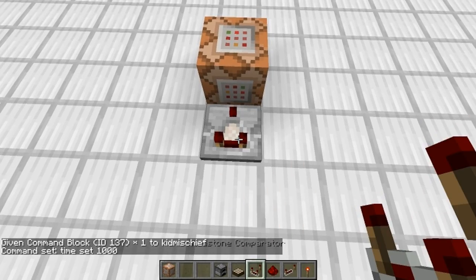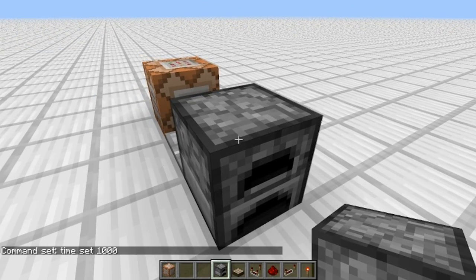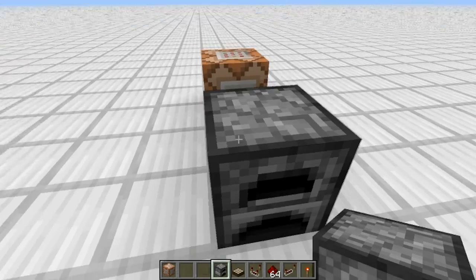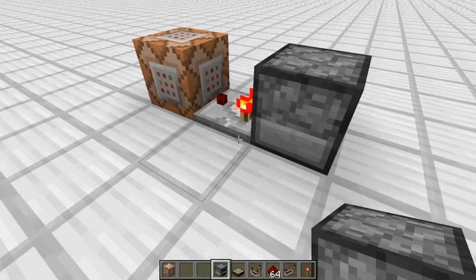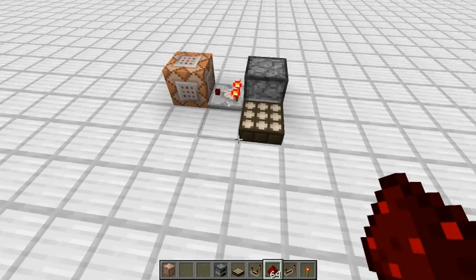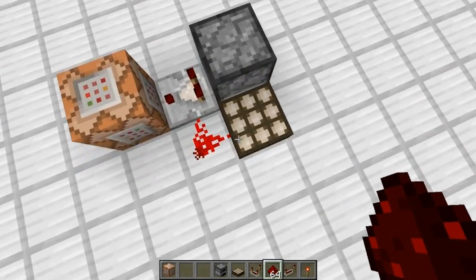We go comparator right into that, and a furnace right here. Now we go in here, and we're going to get a stack and a half. If you're wondering how I did that, all you got to do is middle click — it creates another stack for you like this. So you put a stack and a half in there, and you put one of those little... sunlight detector. That's it.